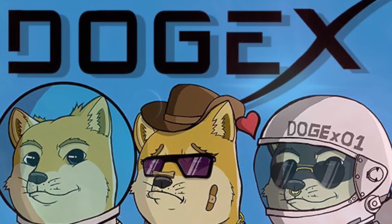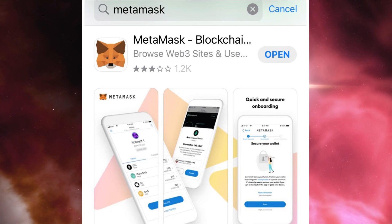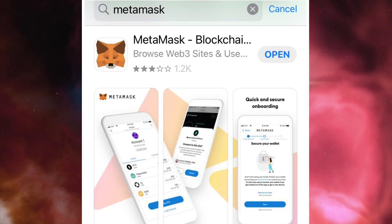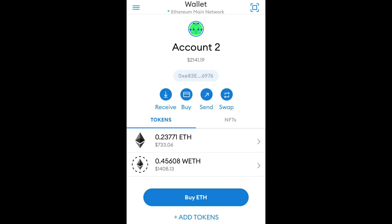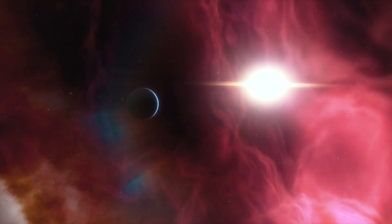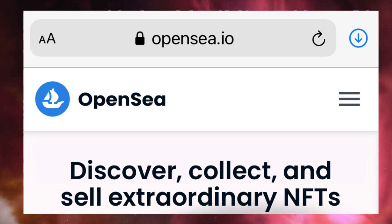The first thing you have to do is download MetaMask. It's an app — you can get it on your phone or go directly to your computer and get MetaMask there. Once you have that, you're going to want to set up your Ethereum wallet. ETH is the default for MetaMask, which makes it easier. If you need any help, you can go to DogeX2021 on Twitter. Make sure to set up an account with OpenSea.io as well, which will allow you to sell, buy others, or do whatever you want.